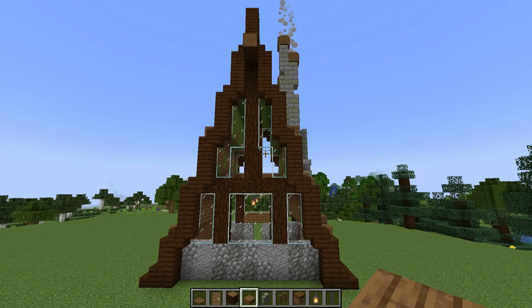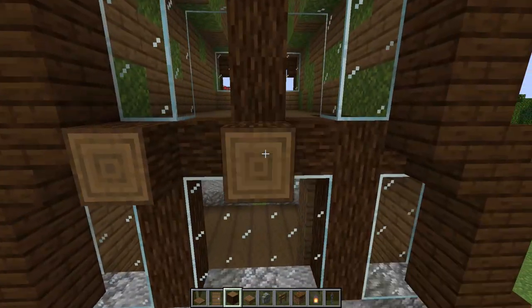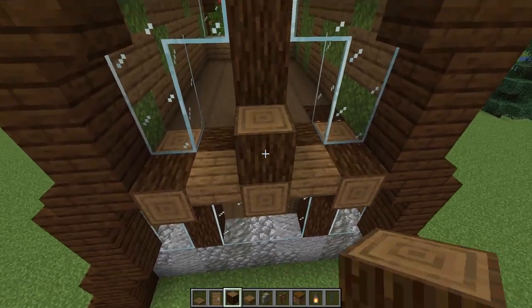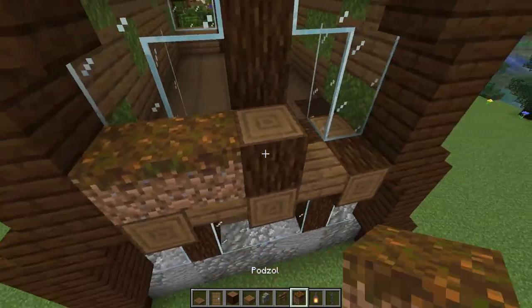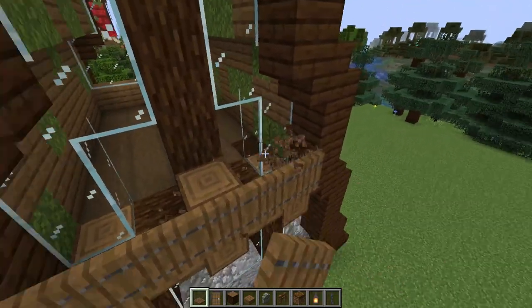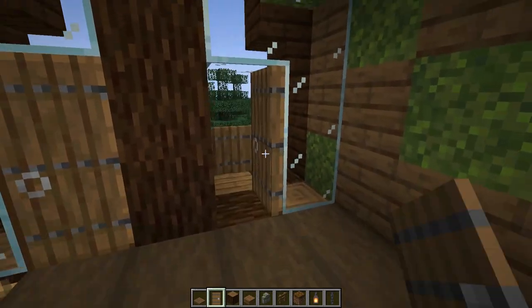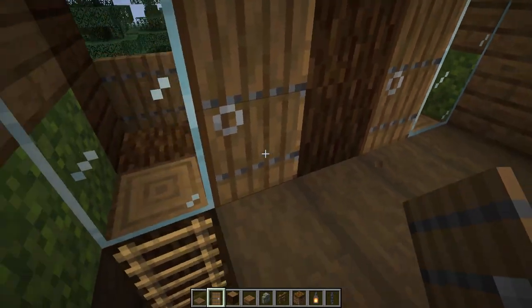Now let's add some details. I'm starting on the backside of the build, using some spruce logs placed one block apart along this beam, then adding some spruce slabs in between. Next we're going to create a little balcony — I'm adding a spruce log here and then placing spruce trapdoors all along the front. Next you want to place in your doorways. I'm placing these from the inside of the build, clicking on the spruce log so that they open outwards. I'm going to break and replace my doors until I get them facing in the same direction.